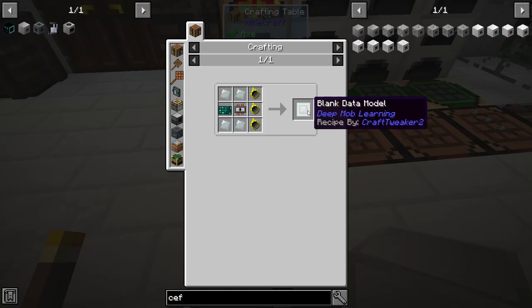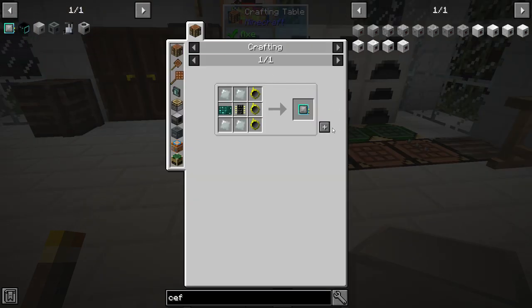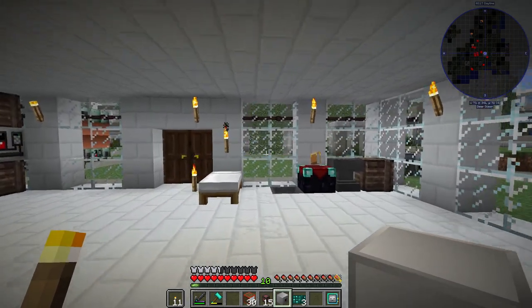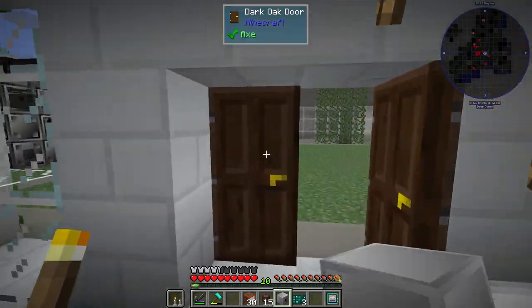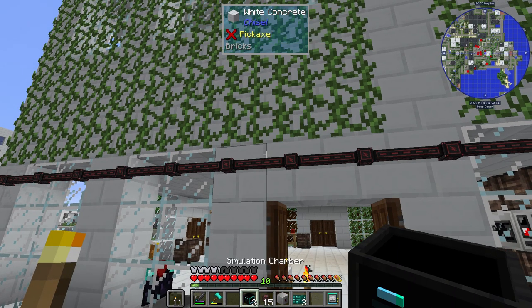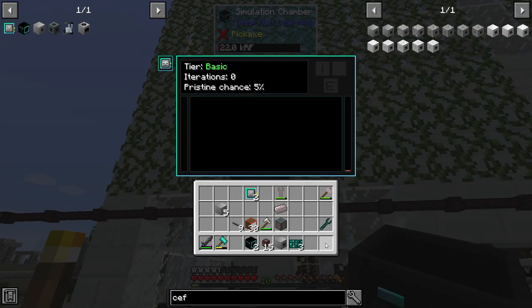Next we're going to make these blank data models. Blank data models — done. Put a bone in there with one of these blank data models and we have a skeleton model. I'm going to temporarily set this up out here and slap the skeleton in there. I still need the polymer clay.